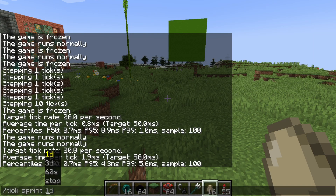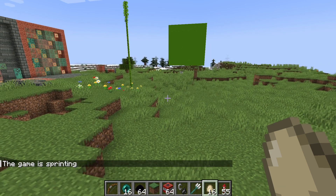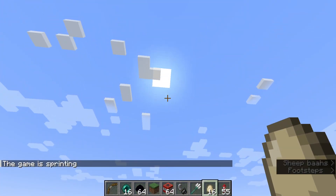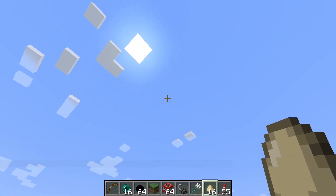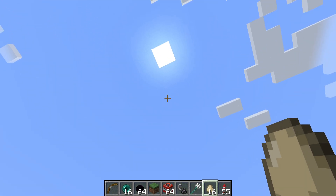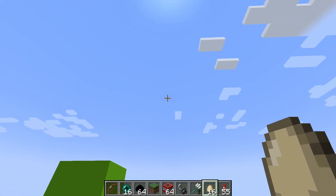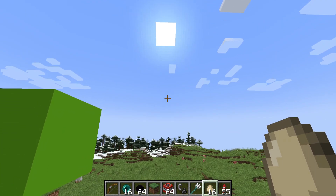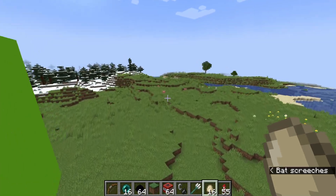The next subcommand is sprint. Sprint basically forces the game forward — the game doesn't need to be frozen for this. Let's say we want to skip forward one Minecraft day (not a real-life day). So let's sprint forward by one day. As you can see, everything within the world is now moving extremely quickly because the game is technically forcing us forward by a day. It doesn't do it instantly — it takes about a minute or two. You can see this by the sun moving extremely quickly across the sky.